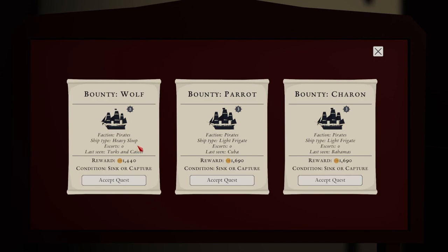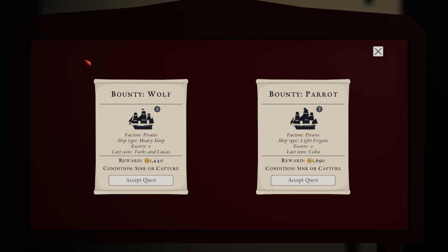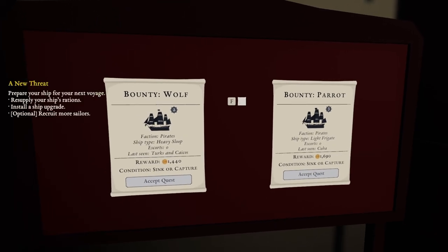We've got the Wolf — a heavy sloop, no escorts, last seen near Exuma Cays, reward 1,440 doubloons, single capture. Or the Parrot — a light frigate, level 3, no escorts, last seen in Cuba, reward 1,690 doubloons. Or the Charon — another light frigate, no escorts, last seen in the Bahamas. I'd like to go for one of the frigates since we've already taken out a heavy sloop. More money — we'll go to the Bahamas. Accept quest: Bounty Charon, hunt down the pirate frigate Charon.